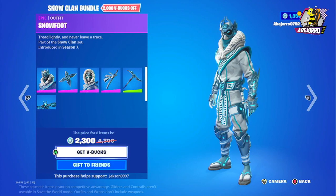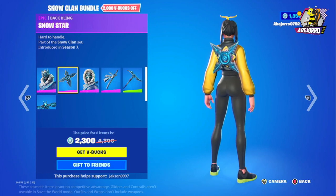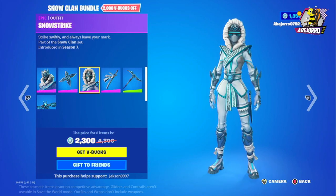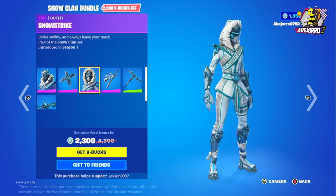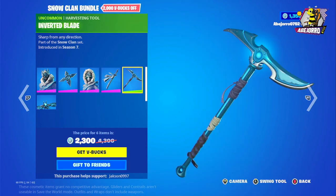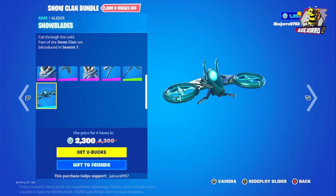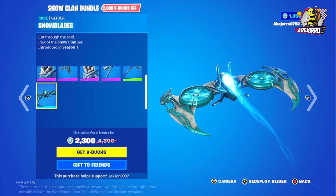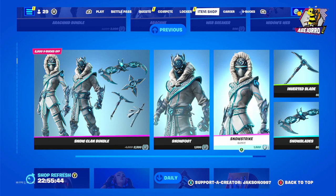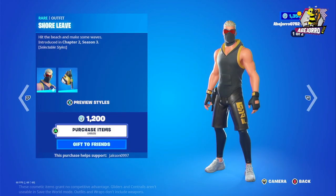Now let's look at the Snow Clan bundle. We have Snow Foot and the back bling Snow Star. Then we have the Snow Strike outfit and the Snow Brand back bling. And then the signature harvesting tool, the Inverted Blade. Also we have the glider Snow Blades — 2,300 V-Bucks for the bundle. Snow Foot is 1,500 V-Bucks, Snow Strike 1,500 V-Bucks, Inverted Blade 500, and the glider 800 V-Bucks.